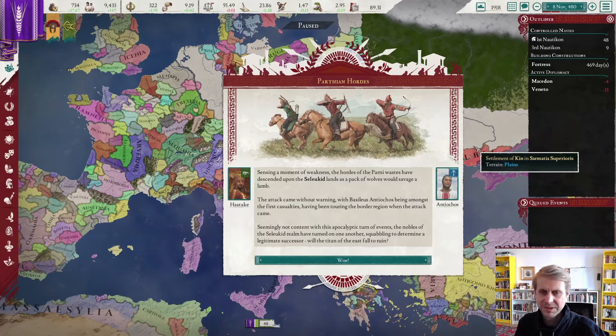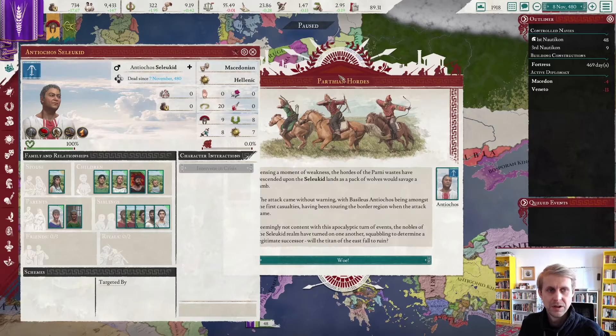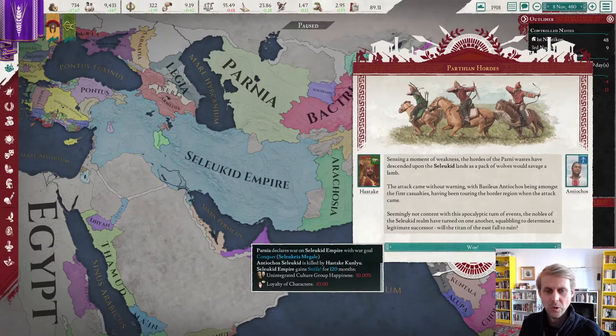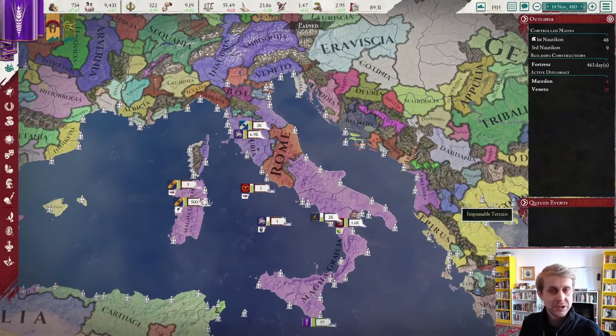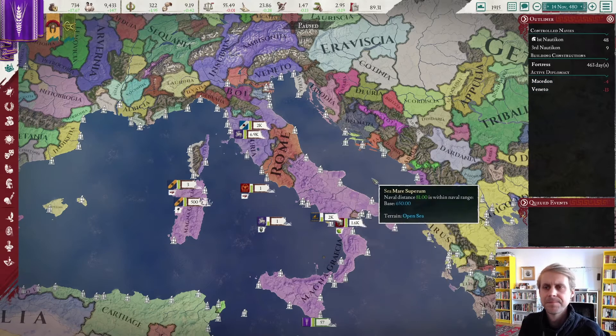The Parthian Hordes event: sensing a moment of weakness, the hordes of the Parnia Wastes have descended upon the Seleucid lands. The attack came without warning, with Basileus Antiochus being amongst the first casualties, having been touring the border region. Seemingly not content with this apocalyptic turn of events, the nobles of the Seleucid realm have turned on one another, squabbling to determine a legitimate successor. Will the Titan of the East fall to ruin? Events in the East taking a new turn.